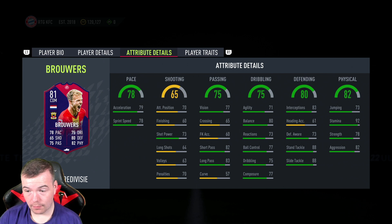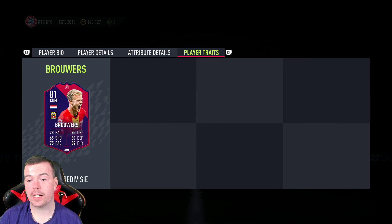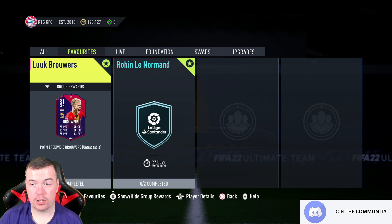Curve is poor. 71 agility, 80 balance is decent, 73 reactions, 77 ball control, 75 dribbling and 77 composure. 83 interceptions - that's good. Heading accuracy is naff. 73 defensive awareness, 88 standing tackle and 88 sliding tackle, which is actually very good. 73 jumping, 92 stamina - that's another good thing. 78 strength and 82 aggression. Physicality stats are decent. No player traits because this card is probably a silver card originally.